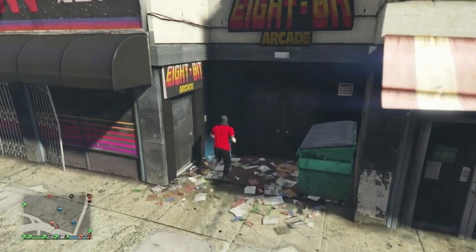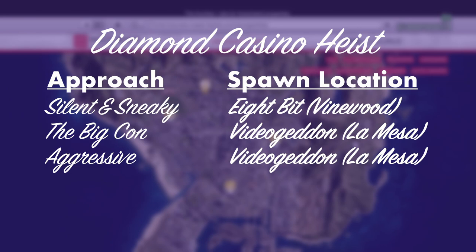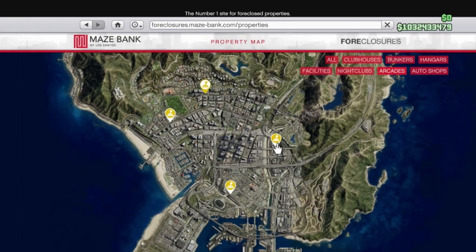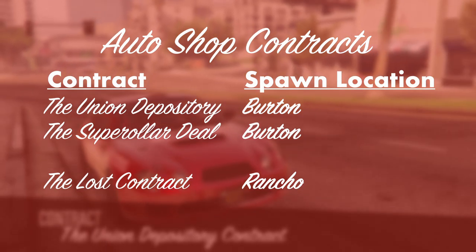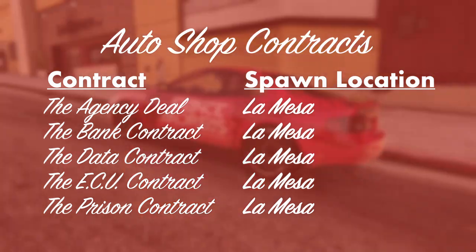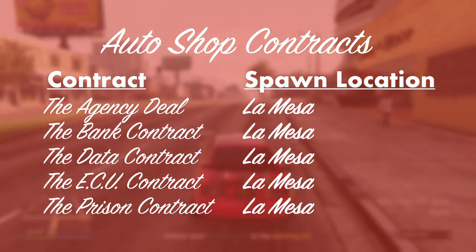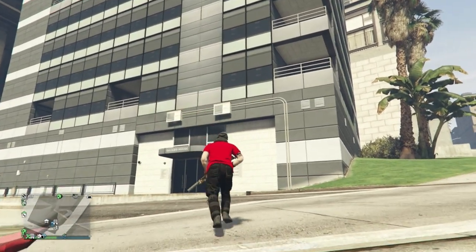For the Silent and Sneaky approach in the Diamond Casino you want the 8-Bit arcade in Vinewood, but for the Big Con and Aggressive approach you want the Video Geddon in La Mesa. And now the fastest locations for the auto shop contracts — and the best agency location for speedruns is Hawick.